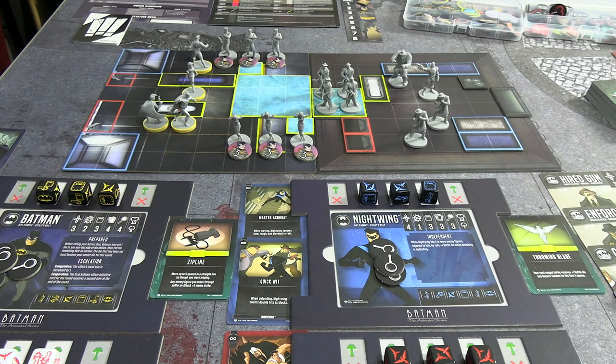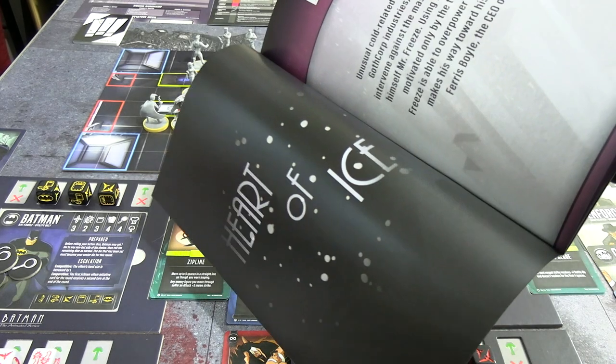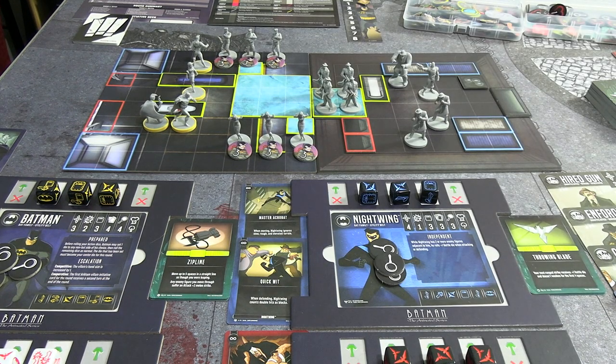Hello everyone, welcome back to my Batman the Animated Series Shadow of the Bat solo playthrough — although it's classed as cooperative for the purposes of the game rules. We are carrying on in the episode booklet; we're up to episode 3, which is the first proper mission. It is called Heart of Ice and it's Mr. Freeze themed. I'm going to quickly read the setup, then we'll go into the specifics for part 1.